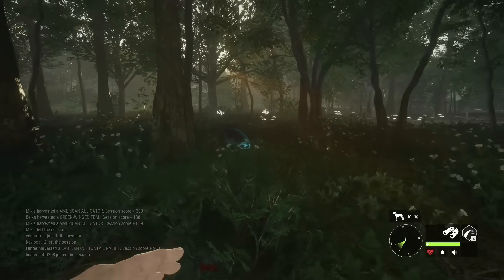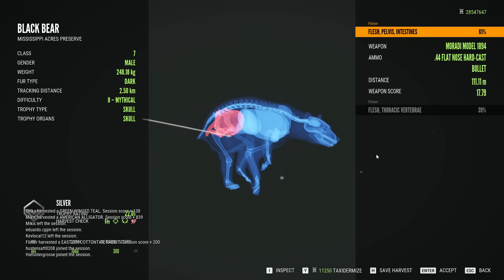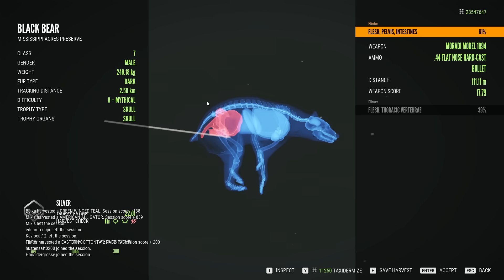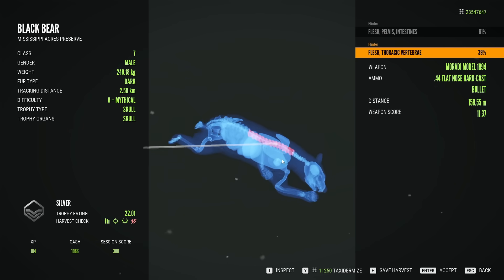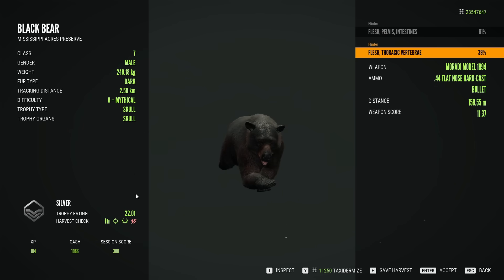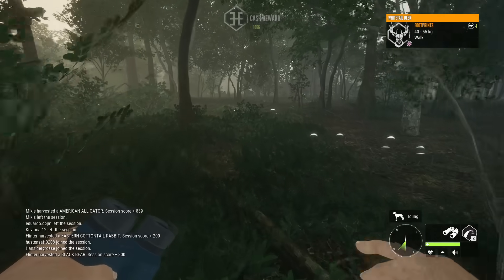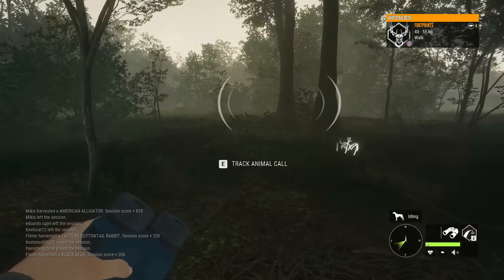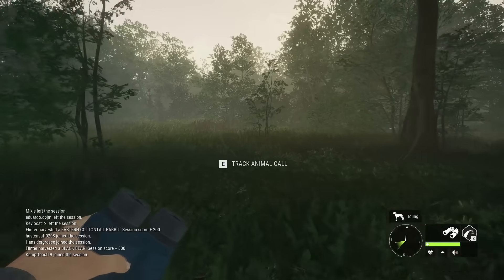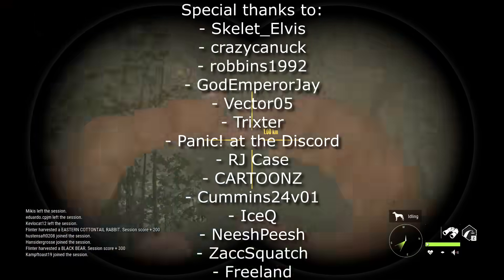Sadly, our hunt here on Mississippi Acres does not yield any diamonds or rares, and the quest to get another rare gold gator will go for another day. I am surprised how little that penetrated - sometimes the harvest screen can be a little bit weird. Second shot - we were close, just high. That was a two and a half kilometer track for a 22 scoring black bear. That is going to be our last harvest of the hunt. Hopefully next time we can come out here and have a little better luck with the gators. But all things considered, we had a bunch of big animals today - the gray fox we tracked, multiple rabbits, black bear, two mythical gators. Just couldn't quite find that max level. Anyway, that is going to do it for this video. Thank you guys for watching, and I'll see you next time.